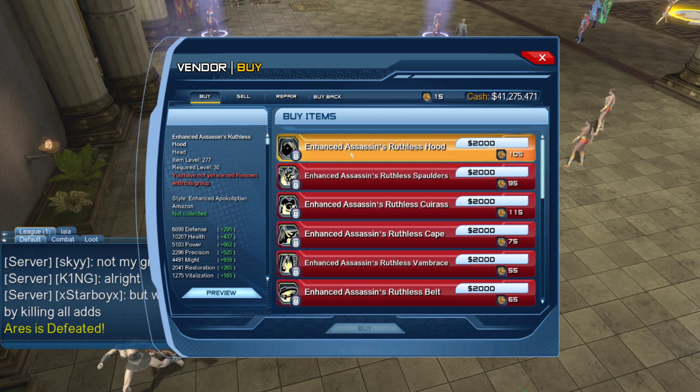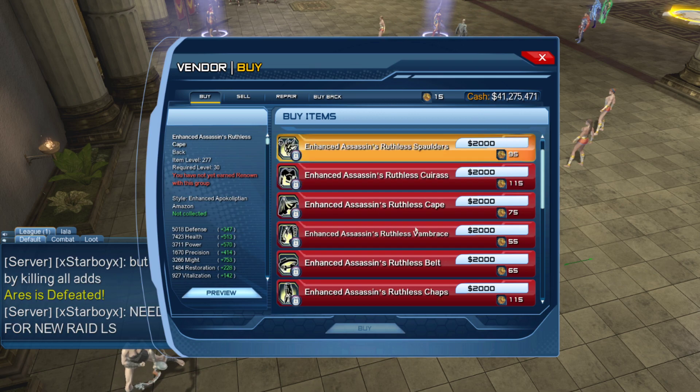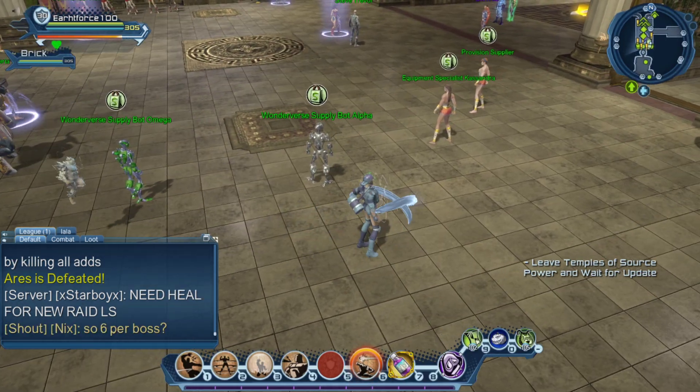Now we have the Supply Bar to Omega, so here we have the elite gear and the item level is 277. So again you just need the normal currency to obtain the full elite gear.